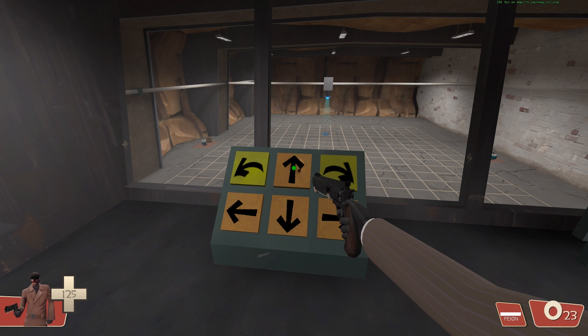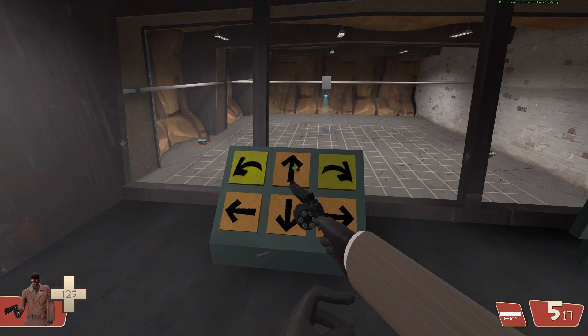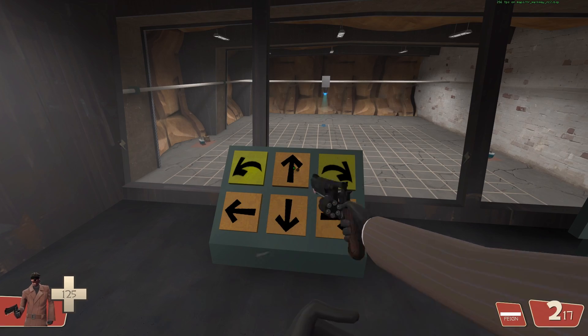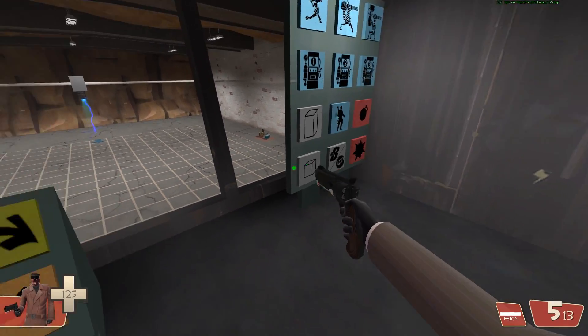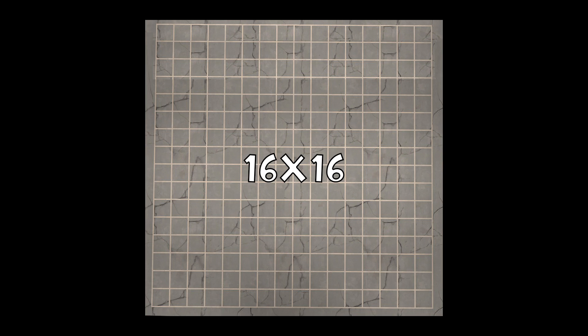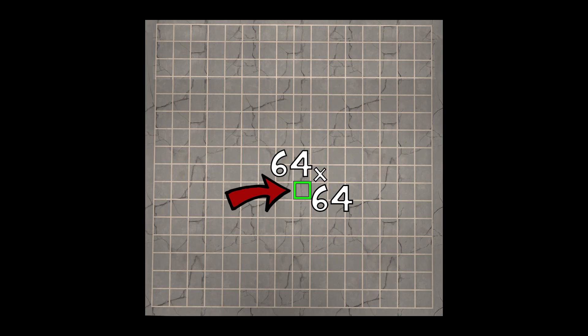I've put together a small test to see what kind of damage we can expect at different distances. I'm using TRWalkway's SentryRoom since it has a small grid. The entire grid is 16x16 squares, and each square is 64x64 units.